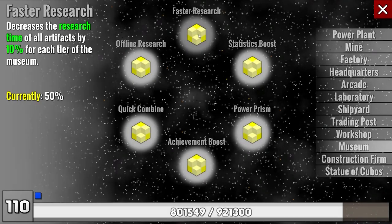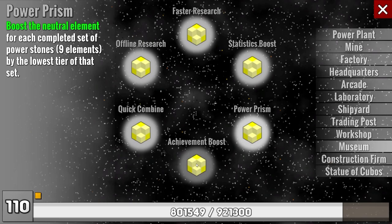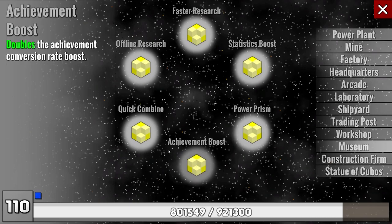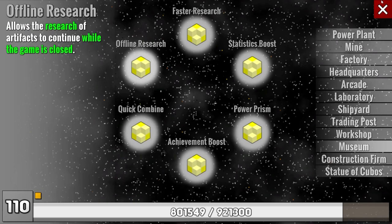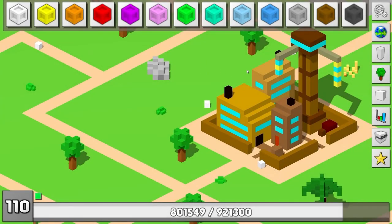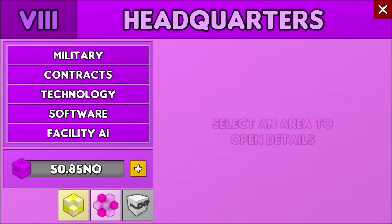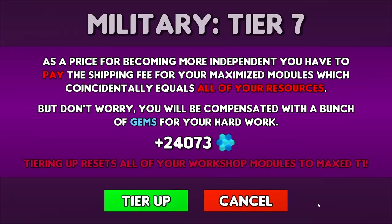These are the museum skill trees — you can read what each one means. That would be it for the museum overview, but next episode I'll show a fully filled grid and all the progress I've made off-screen. Now it's time to tier up to MT-7; I was really curious to see what they require to reach MT-8.